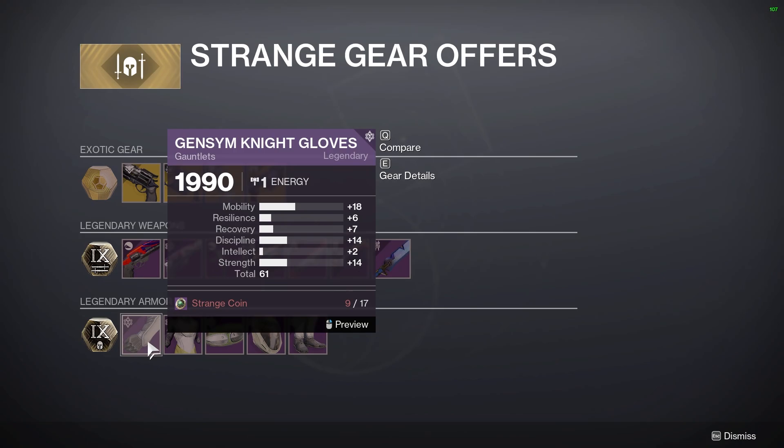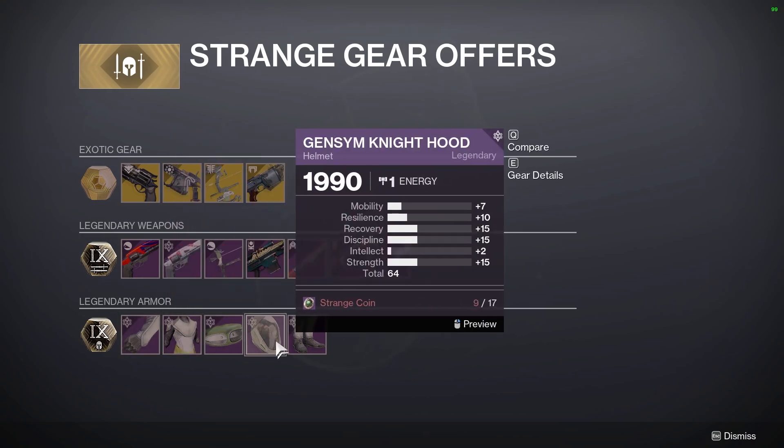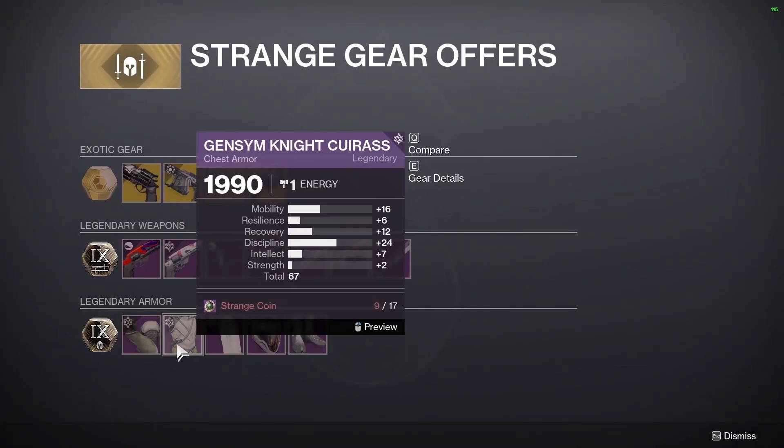Let's look at armor. Warlock doesn't really have anything except for some high-resilience boots, so pick those up if you don't have anything better. Moving on to hunters, they have an okay chest piece, but that's about it.